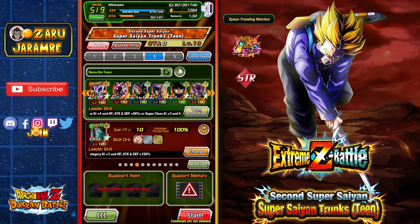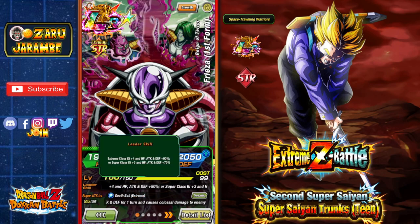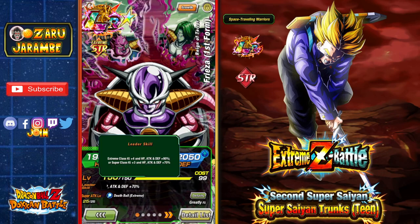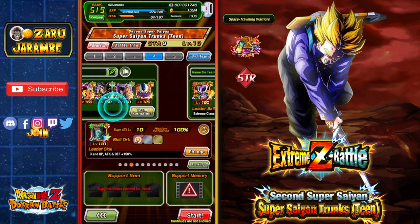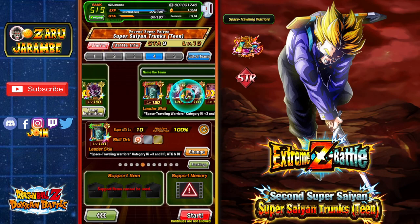The First Form Frieza we were talking about — if you get him Xtreme Z Awakened he has a decent leader skill that can still help you beat the event, giving Extreme Class Key plus 4 HP, Attack, and Defense plus 90%, or Super Class 70%. Try to stick to all Extreme type LR units and you should be able to beat the event. Strength TURs including the Strength Cooler can work as well.